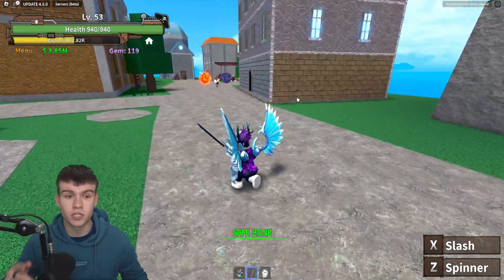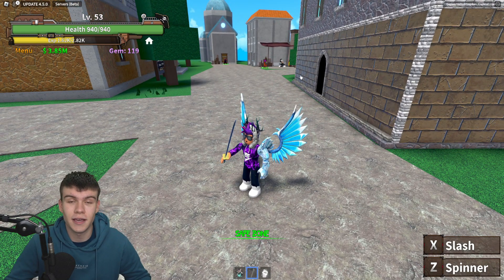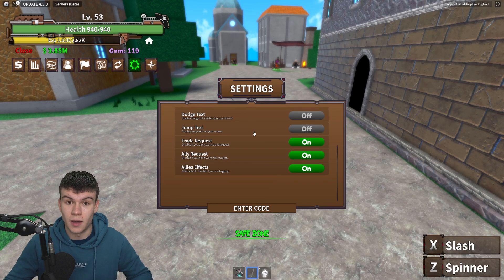Let's go ahead and redeem all the newest codes right now. If you do not know how to claim codes in King Legacy, what you want to do is go to the left, click on the menu, then click on the settings button. Next, the code menu will come up. These are in no particular order, so let's just get into it.